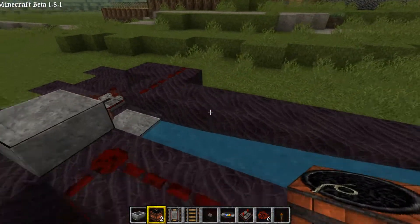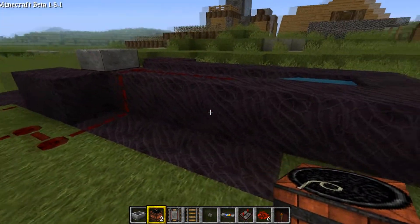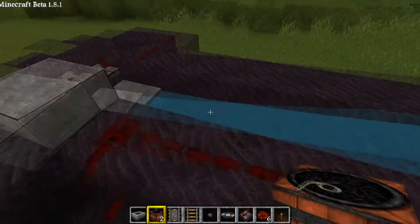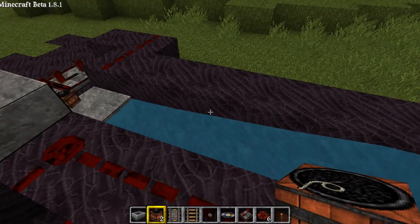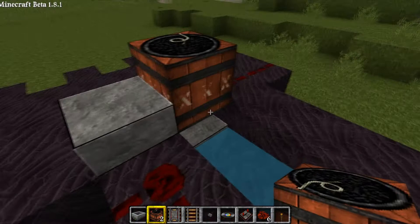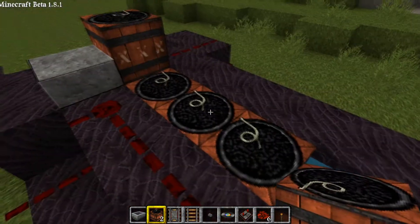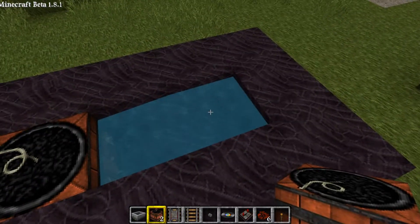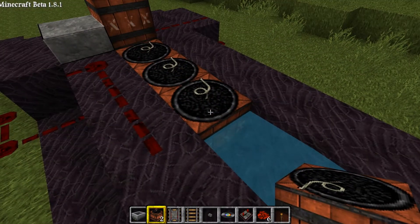So how you make this is: take some blocks, one block high, make it four or five deep. The minimum would be five deep, because you need a TNT block in the front, and then a few TNT blocks behind it to power it and push it. Then you need a water block, because the water prevents the TNT from exploding outwards.